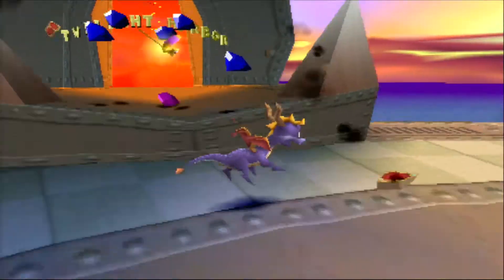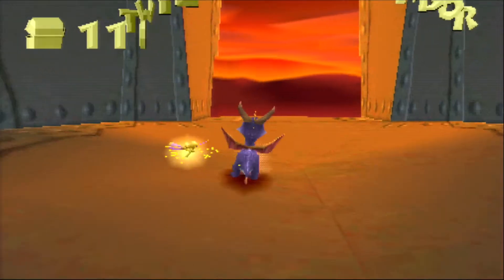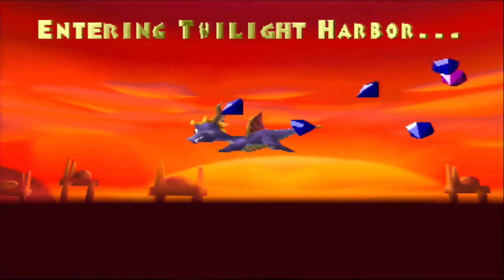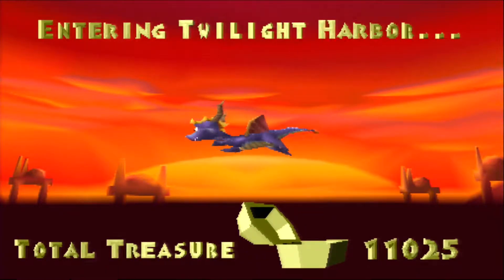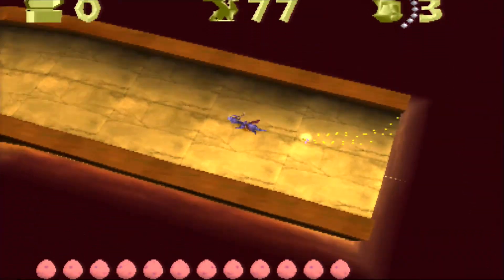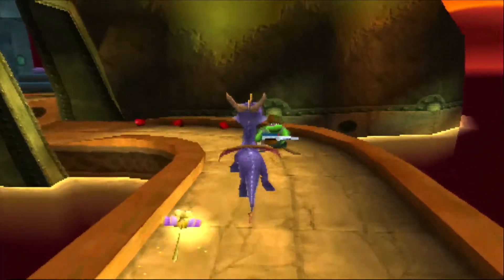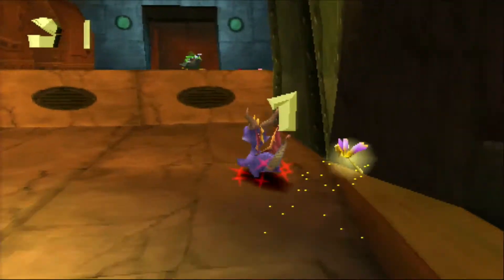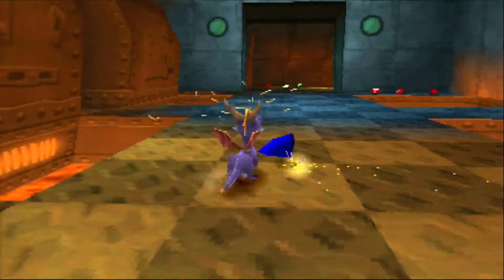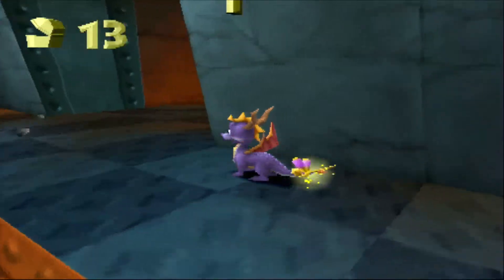By the way, this chest has an inordinately large amount of gems in it — like, those would not all fit in that one chest. But whatever. Here's Twilight Harbor. Small number of gems — well, not really a small amount. I don't know what I'm talking about. Anyways, these guys are jerks because they have machine guns and they don't like you very much. But you can kill them fairly easily with your charging.